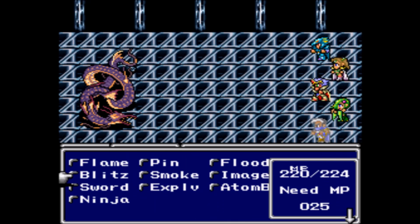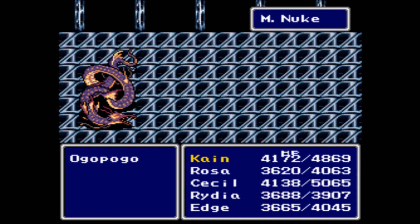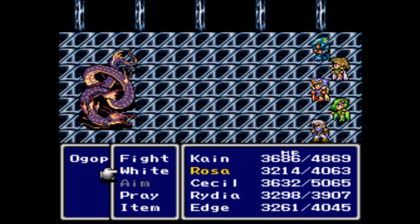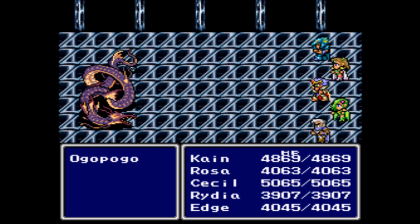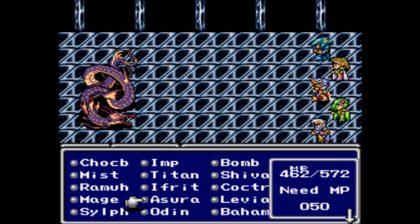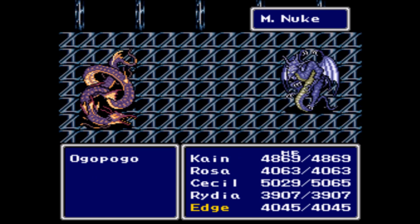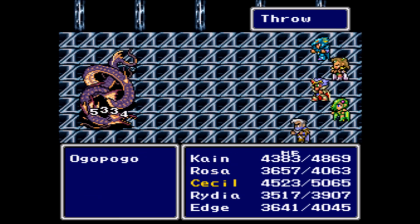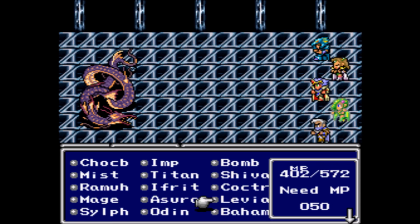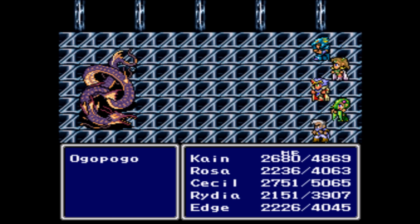You might think that the Ogopogo is weak to lightning — he looks just like Leviathan — but you would be wrong. He has no weaknesses whatsoever, so just hit him with non-elemental damage like Bahamut. However, he will counter every spell you cast on him with Blaze. Not that that really matters. Just have Rosa cure every round — honestly there really isn't all that much curing to be had here, so if you want her to use Ultima or Holy, feel free to. You'll be fine.